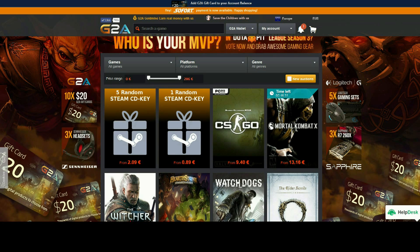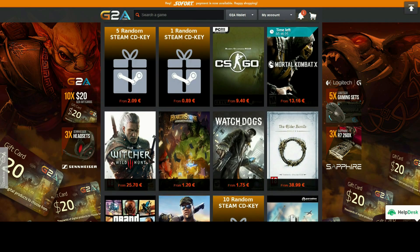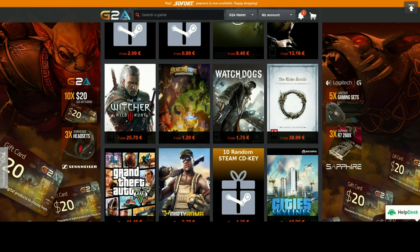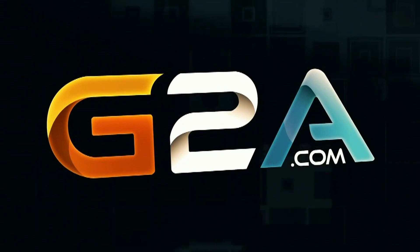Before you go — you want to buy a game but you're low on cash? Welcome to G2A.com, a website that allows you to buy cheaper games for Steam and other platforms. It's completely safe, you get your game in under five minutes, and you can actually make money with this website. Remember, G2A.com — link is in the description.